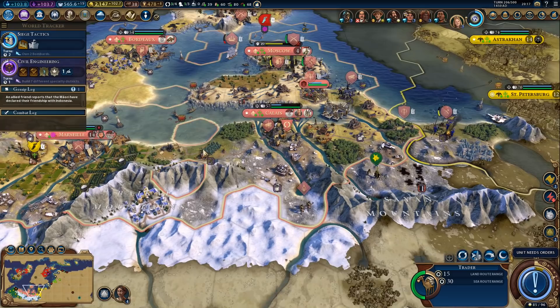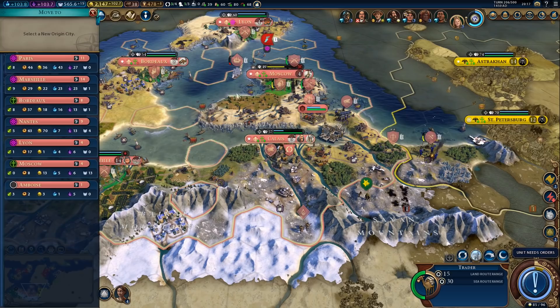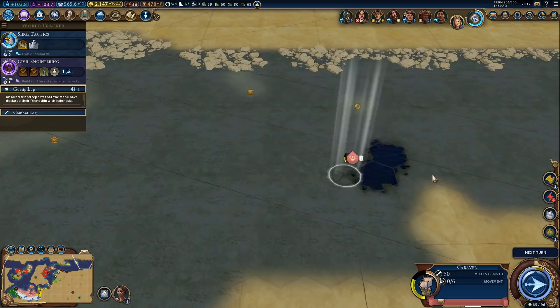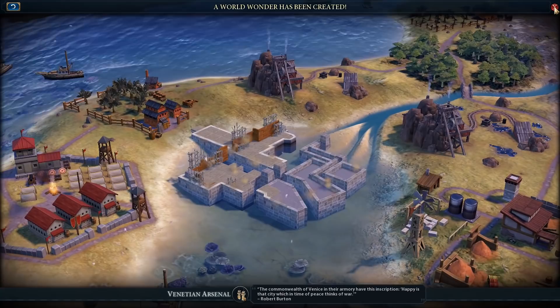With the observation balloon we could probably take St. Petersburg without too many problems. Should be doable quite easily. I would need at least one more bombard, but that's not really a huge problem. And there it is — we got the Venetian Arsenal. Nice.